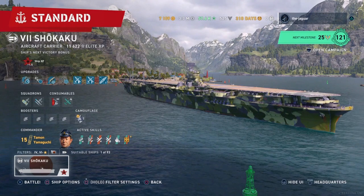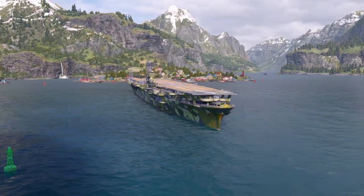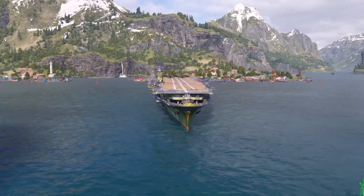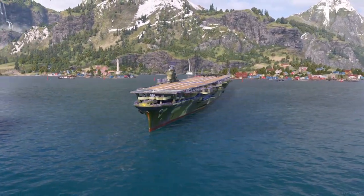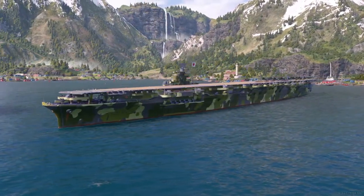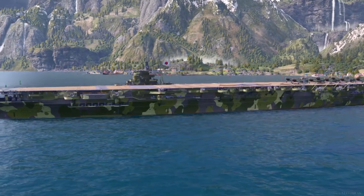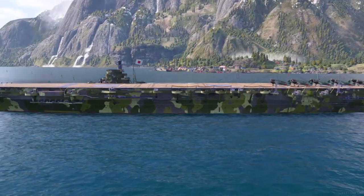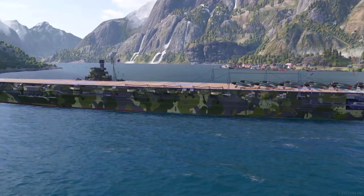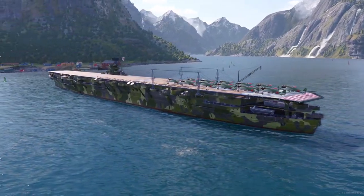This is the Shikaku, a Tier 7 aircraft carrier. After the airstrike test a few months ago, American and Japanese carriers are back and they're here to stay. In addition to Tier 3 and Tier 5 carriers, we now have Tier 7. These new carriers have significant differences and advantages over the Tier 5 variant, and in this video we're going to cover all of that.